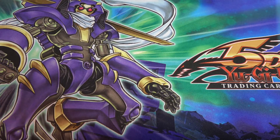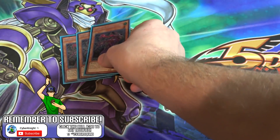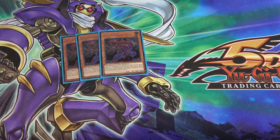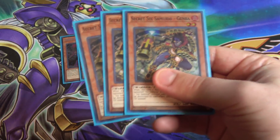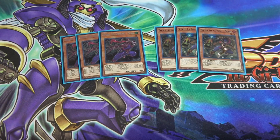Starting us off, I'm running three of Secret Six Samurai Fuma, one of the brand new tuner monsters that Six Samurais gained in Spirit Warriors — it helps out a ton. I'm also using three of Secret Six Samurai Genba. Both of these work together: Fuma is a Level 1 tuner and Genba is a Level 2 tuner. With Fuma you can go for Kizan, then easily special summon and go for Shien. With Genba, he works really well with Kageki — like a newer version of Kagemusha.